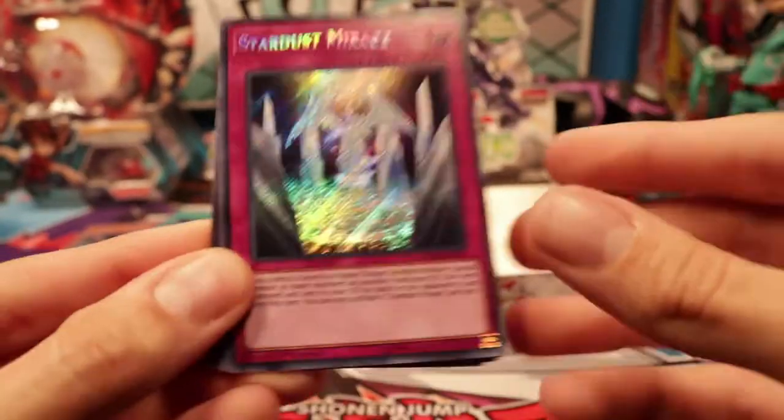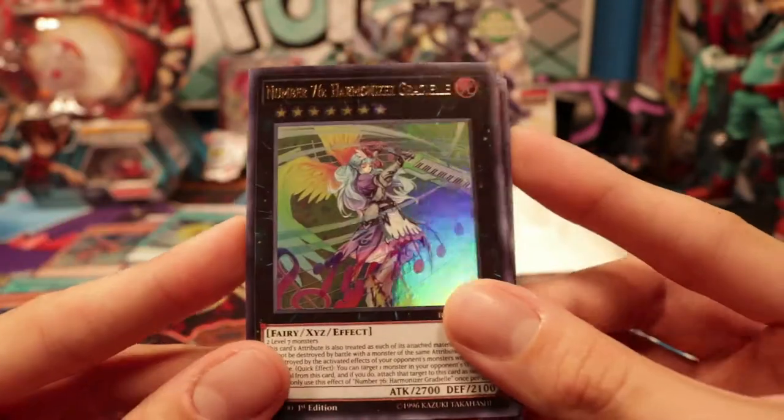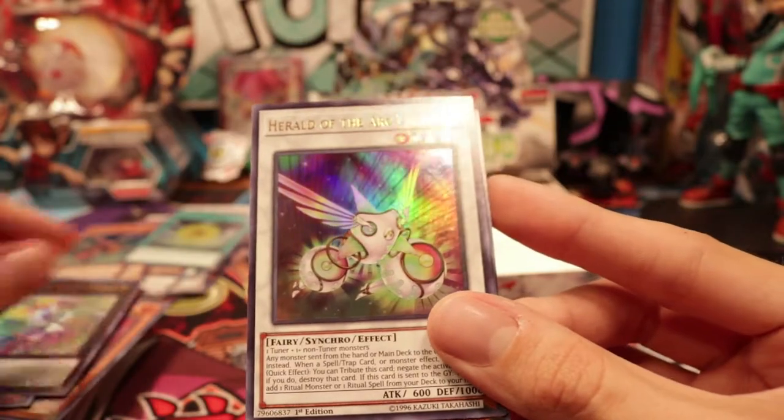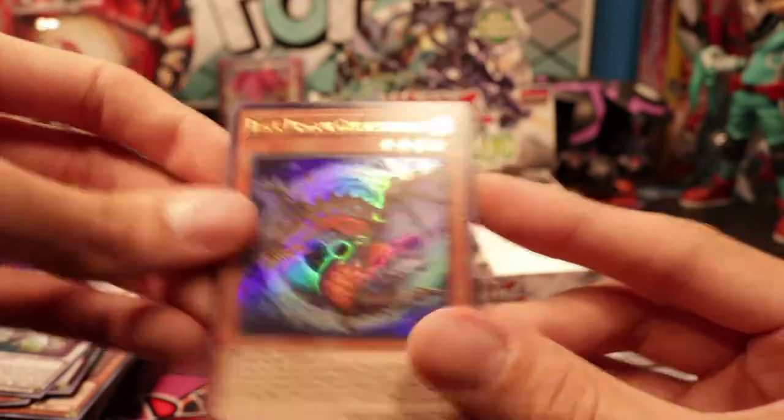Third to last pack. We got Stardust Mirage. Number 76 Harmonizer Grandiel. Herald of Arclight. Battle Wasps Aerolus the Rapid Fire and Black Dragon Collider.